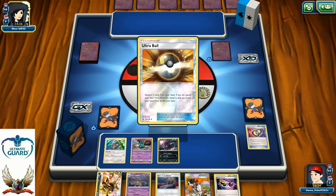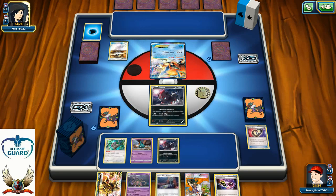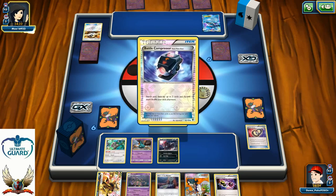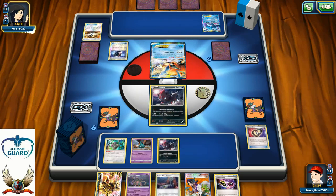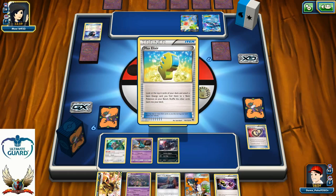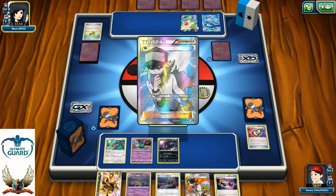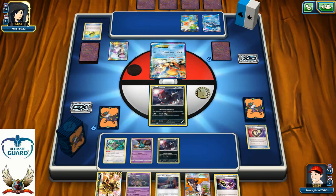Let's see what my opponent can do on his turn one — maybe Archie's Blastoise. I think that's definitely possible. Ultra Ball for one Choice Band and one Water Energy. There we go — one Glaceon, Battle Compressor. Two more energies to be discarded, one Shaymin setup play, and one Max Elixir. With the Max Elixir he can attach one energy to his Glaceon. So looks like I just lost one of my Puzzles of Time.